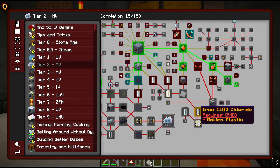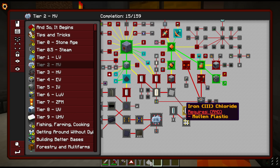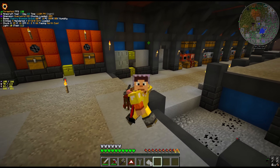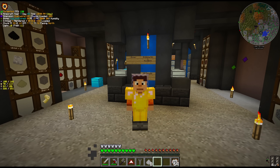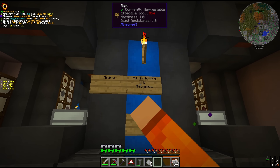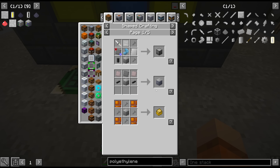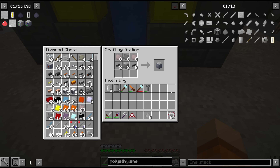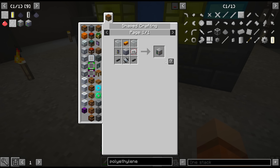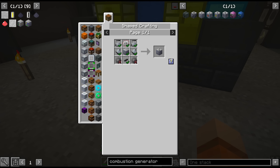The quest book is going to send us down quite a big rabbit hole here, but I'm ready to jump in. This is also going to help us with our quest for MV batteries. Polyethylene is a process we're going to set up with LV machinery — it's both easier to power and easier to craft, and it doesn't need to be particularly fast at this point. We're going to need two more LV chemical reactors, one LV distillery, and combustion generators to power the machines.